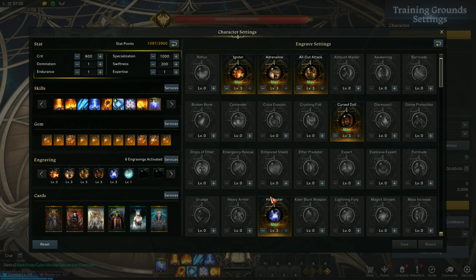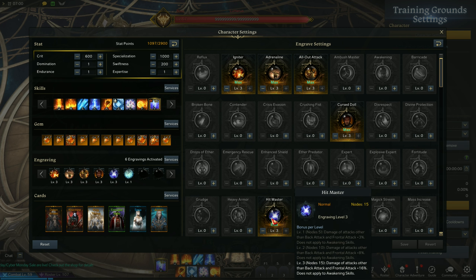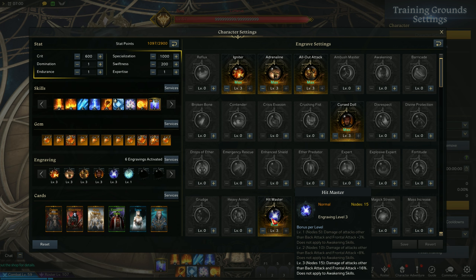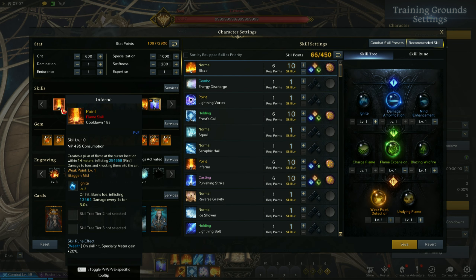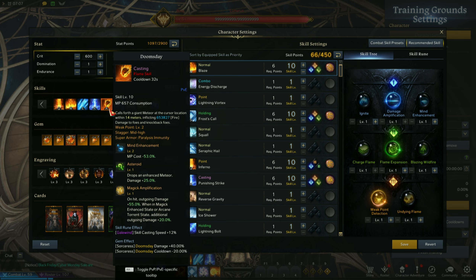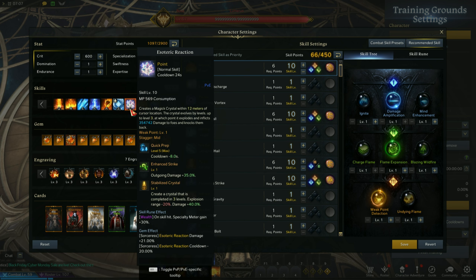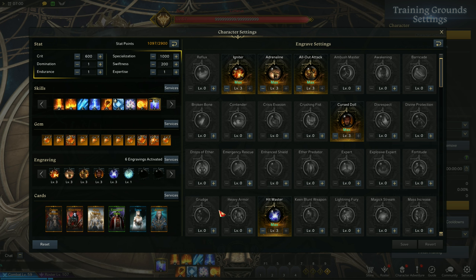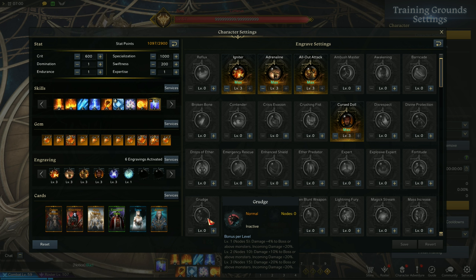Next engraving is Hitmaster. All spells that are not labeled as Back attack or Front attack will receive a damage increase. Most of your spells are not Back or Front attack, except Squall, Energy Discharge, or Ice Shower. Next engraving is Cursed Doll, which will increase your attack power but lessen your healing. Fourth engraving is Grudge — this increases your damage but also increases the damage you take. If you don't want this, you can use other engravings.